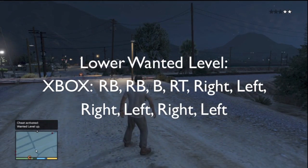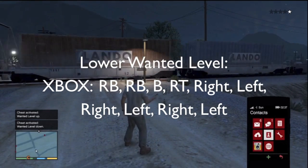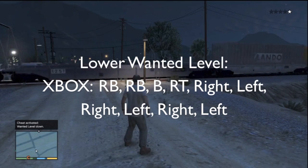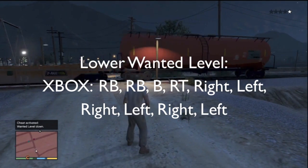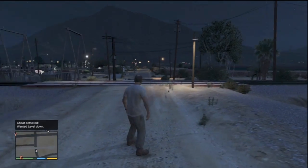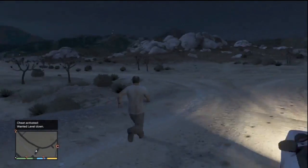And if I wanted to lower that wanted level, I just need to hit the correct sequence shown on screen. By doing this it'll bring me down one star, and by doing it a second time it will completely annihilate all of my stars and allow me to roam free without having a wanted level on my back. This is an extremely helpful tip if you guys are completing a mission and you have the cops riding you — this is an easy way to get the cops off your back.